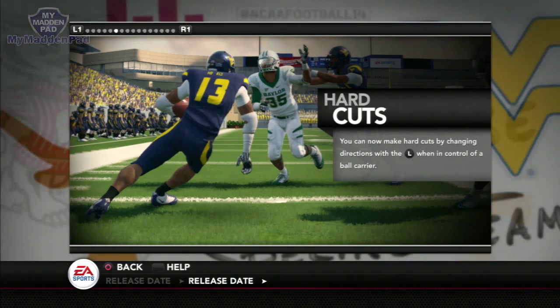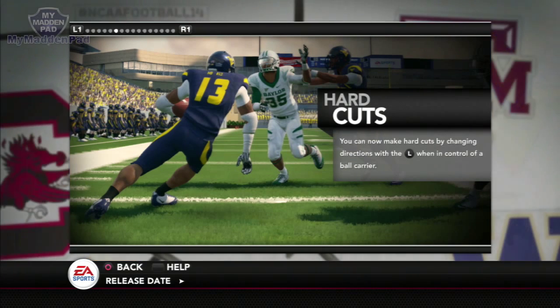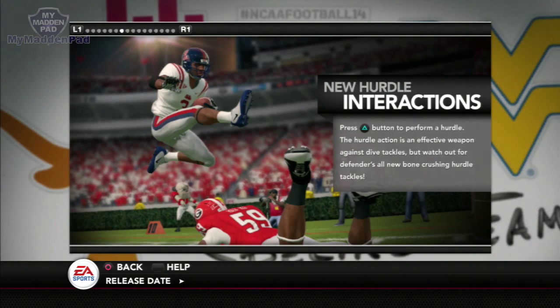Hard cuts are a little different this year — you can make hard cuts, but you can't make cuts like you used to last year. Momentum and proper foot planting make it hard to just zoom around somebody and stop on a dime to lose a defender. I tried that a couple times and because of my momentum I didn't stop right away — I had to gather myself, which is more realistic.